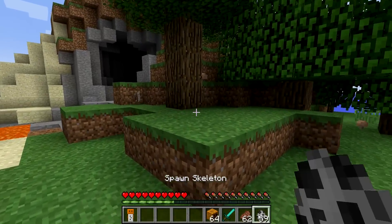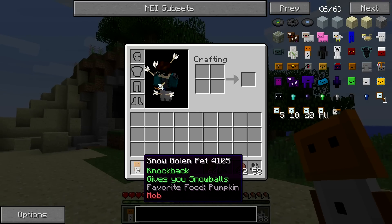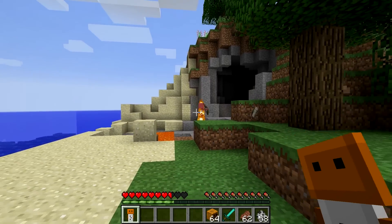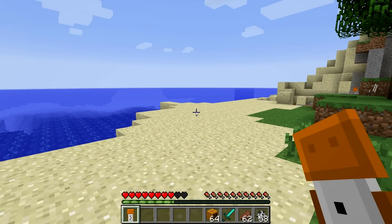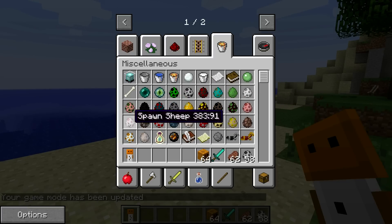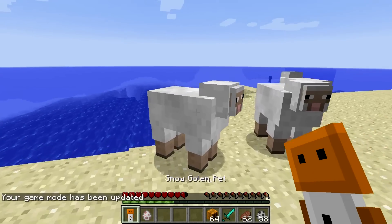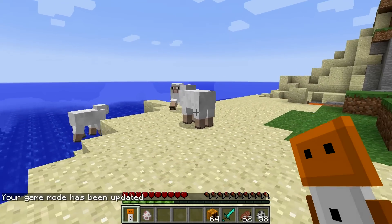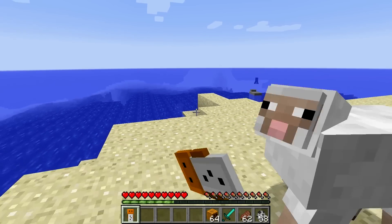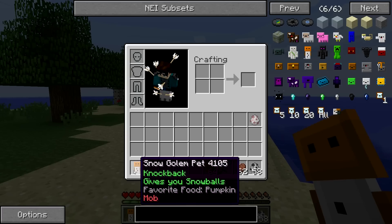Next is the snow golem pet which gives you knockback and snowballs, with its favorite food being pumpkin. Right clicking sends mobs flying with knockback. Placing down some sheep to demonstrate, we launch them all away - that is fantastic. He also apparently gives us snowballs. Just like the magma cube, he doesn't seem to consume his food very much.